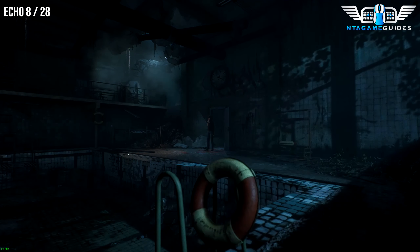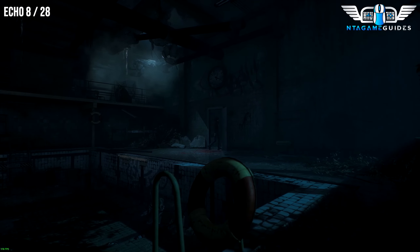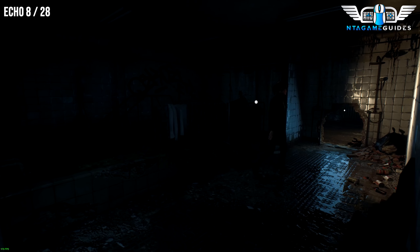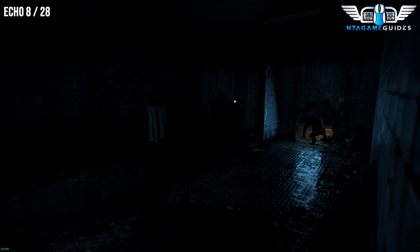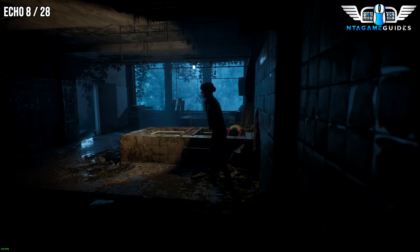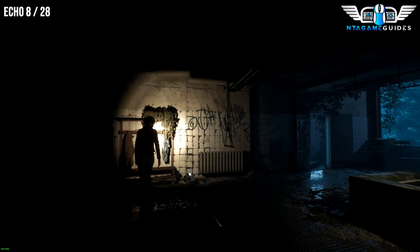From the last location, go through this doorway. Ignore the trolley to the left, go inside the next wall there. Once you proceed onwards, go slightly to the left with the camera. Then you will find this next Echo — this will be in the clothing.